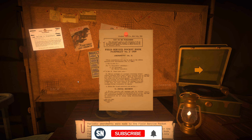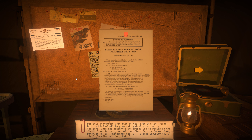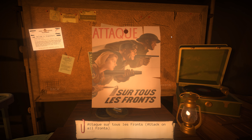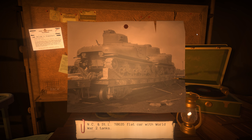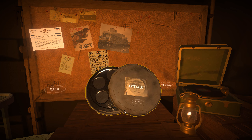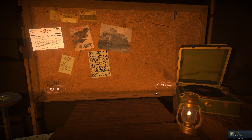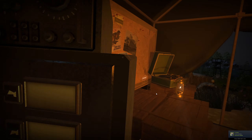This is an amendment to the Field Service Pocketbook, a military manual typically carried by officers, detailing how to use radios. Those are some pretty cool pictures. Let's watch the newsreel. Let's get to it. Things are about to get real.